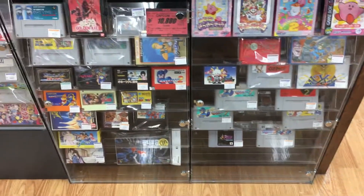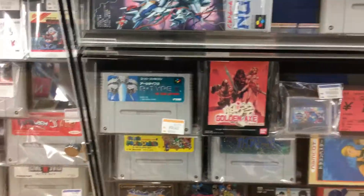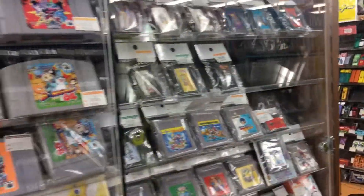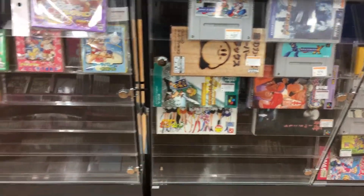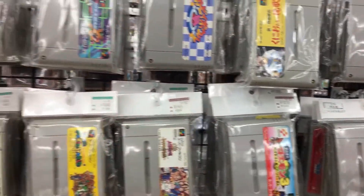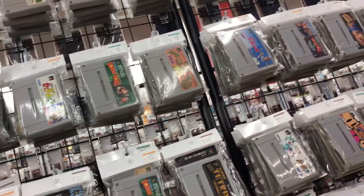And here's the Plexiglass case. There's R-Type 3 down there — love that game. Oh, Golden Axe for the Wonder Swan — I didn't even know that existed. GoldenEye. Let's see what we got: Zelda, Rockman, Rockman X2, Mario Kart, Go-Go-Ackman, Sailor Moon, Super Genji.